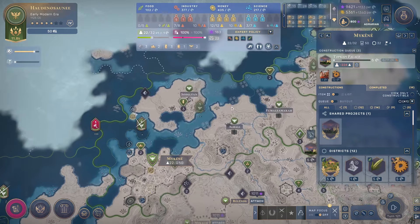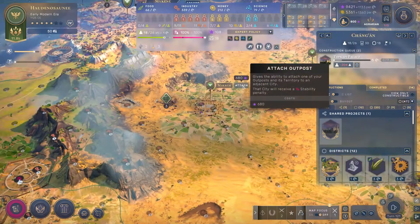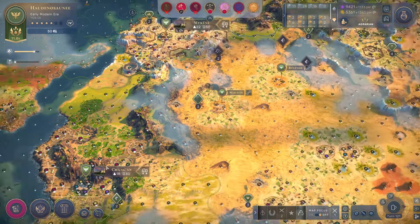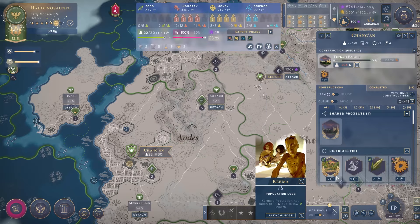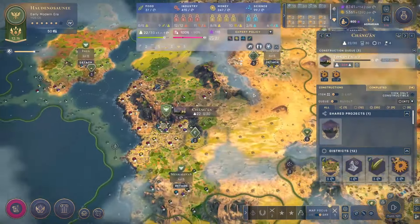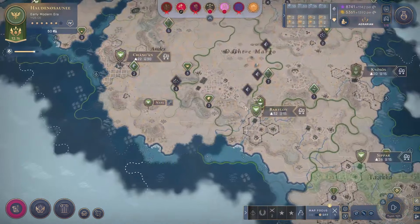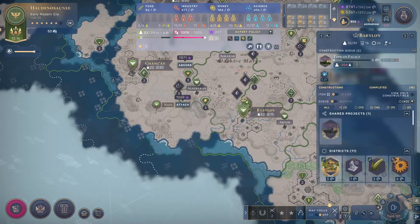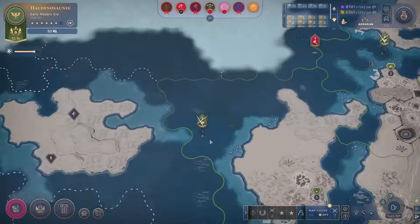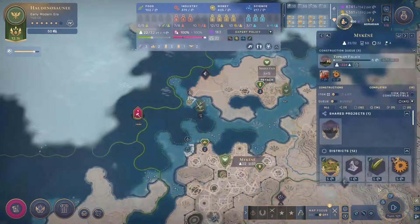I'll go ahead and finish that Maker's Quarter using some cash. Down here I'm thinking about attaching this territory, which will make my Three Sisters Plantations more effective as well. This opens up quite a few options with Maker's Quarters - that is actually probably more efficient than the Maker's Quarter I was working on, so I'll swap those around. Right now I have enough food to at least keep growing, and I'm going to prioritize production towards some of these really high-value wonders.